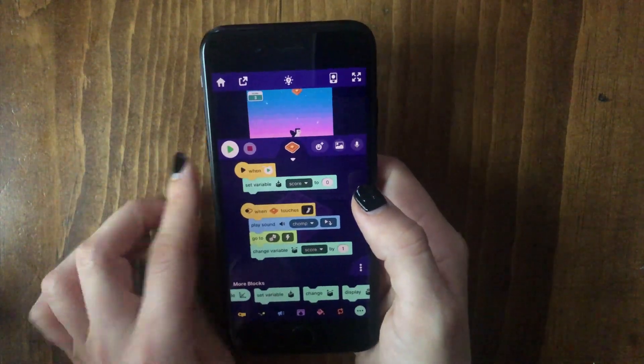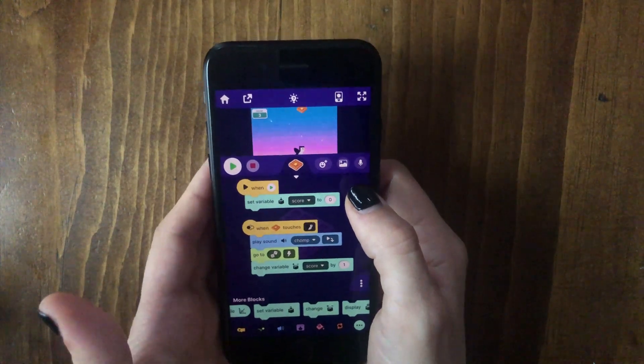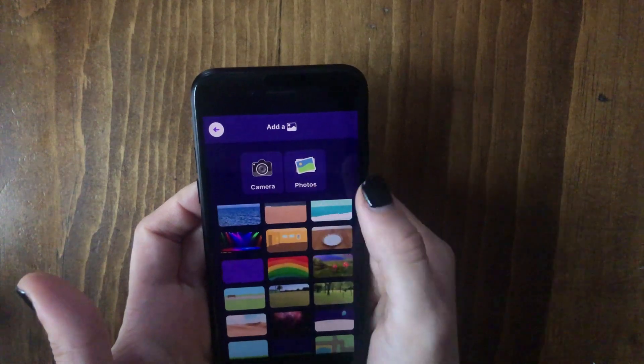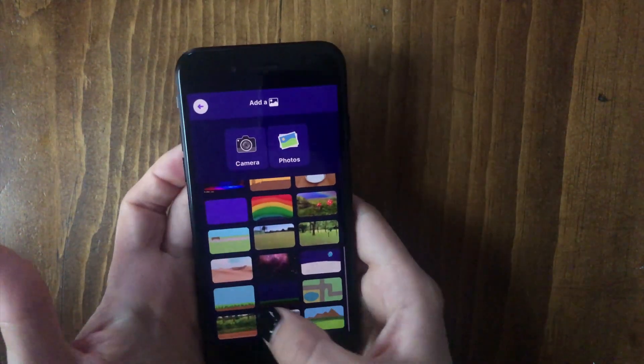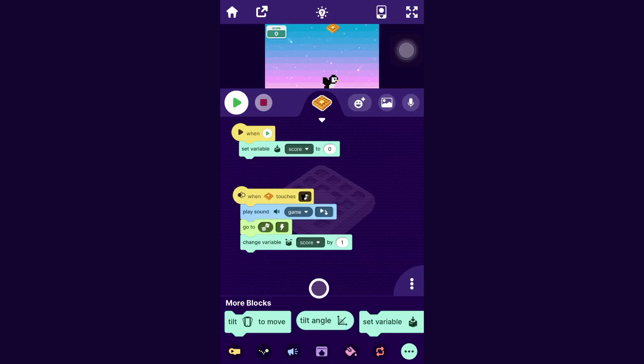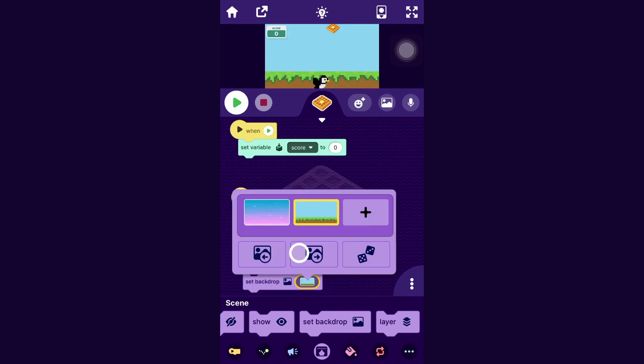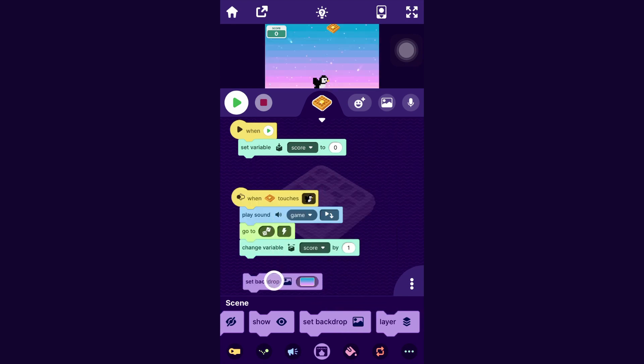First, let's pick a backdrop for whatever we want level two to be. You can tap the backdrops button and either upload a picture or take a picture. I will just choose this one — I like this backdrop. You can switch what the backdrop is with the set backdrop block in the scene category, and it lets you set the backdrop to a backdrop of your choice. Let's make it set the backdrop to the pink and blue sky at the beginning, or just whatever backdrop you want to be the starting one.